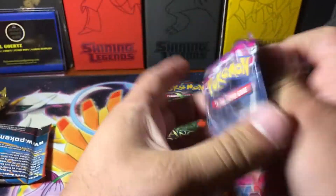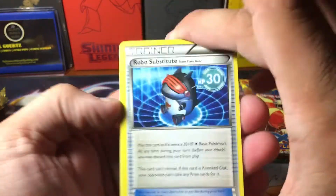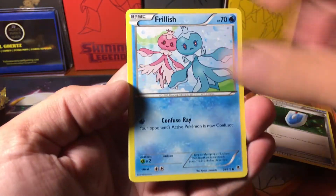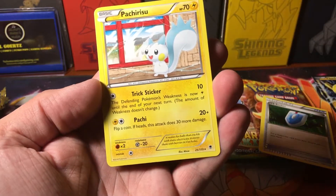Phantom Forces is up next — I actually really like this set, I think it's really good. There's a code, I'm not gonna use it. Alright: Robo Substitute, VS Seeker — always good — Boldore, Skarmory, Roggenrola, Frillish, Venonat, Chansey, Reverse Robo Substitute, and a Rare Pachirisu.